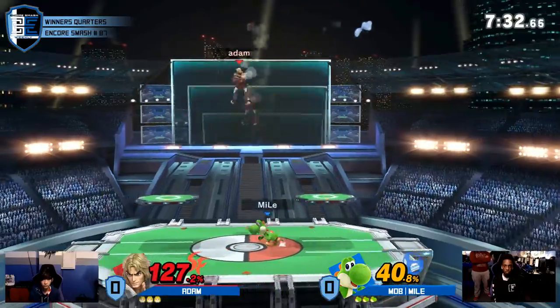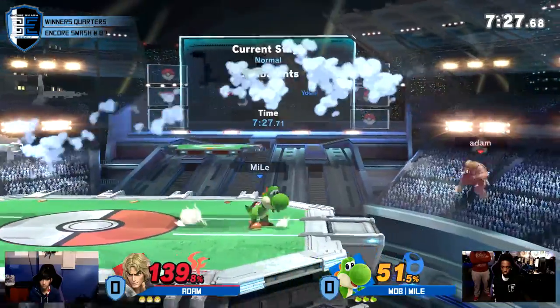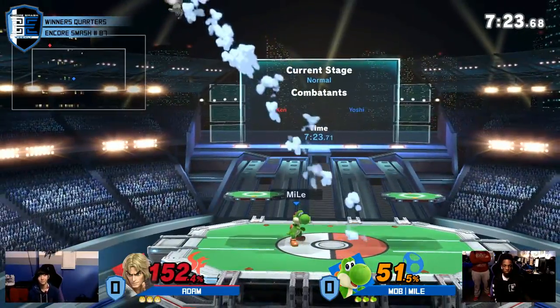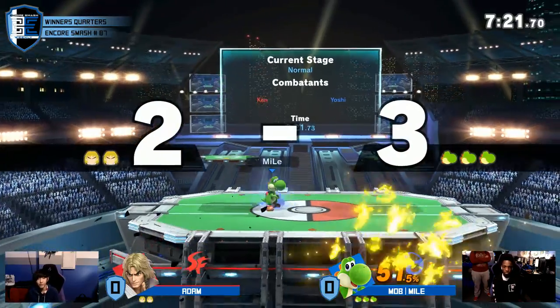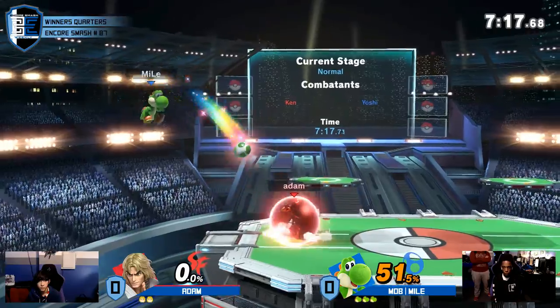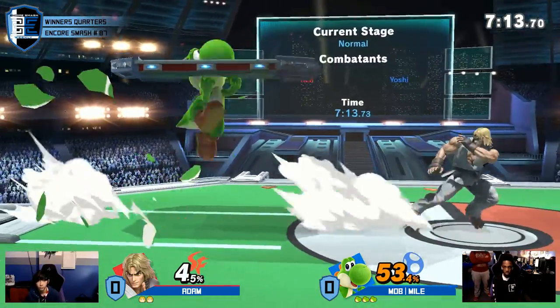As soon as Ken touches you, this is sort of an even game. I feel like something for Yoshi specifically, though, is double jump armor. I feel like that can negate a lot of Ryu stuff — a lot of Ken's stuff. And even like, he can at least frame trap with it, you know, even if it isn't true.